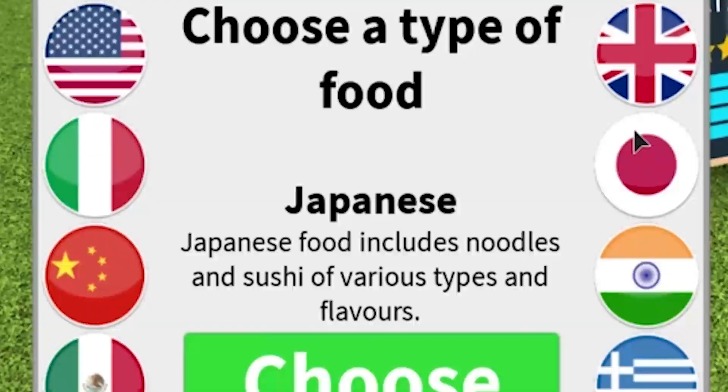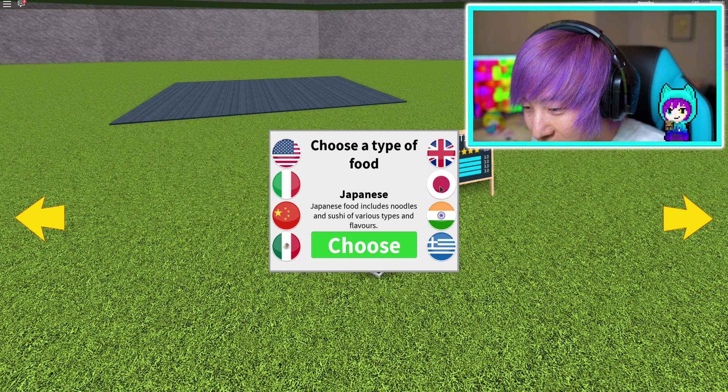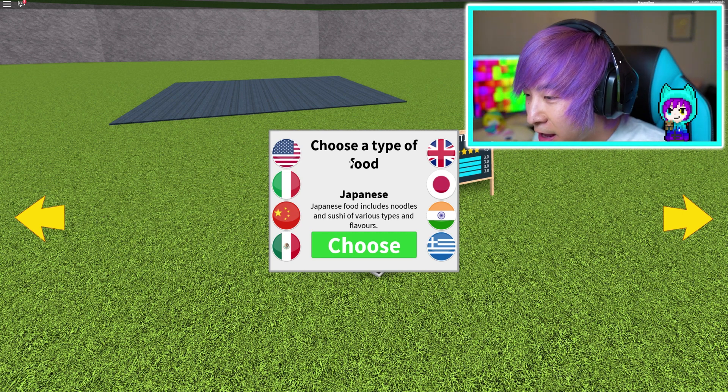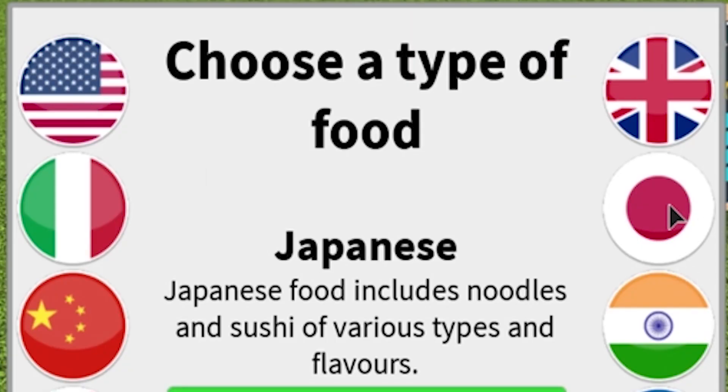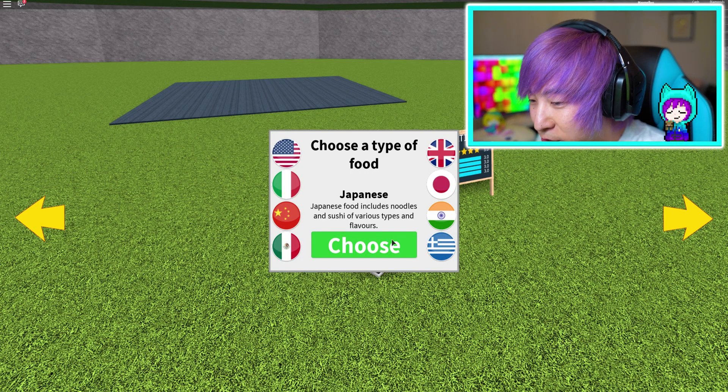We are gonna be picking a type of food first, and guys I have always loved that sweet sweet Japanese food. Give me some of that sushi! I'm going to pick Japanese cuisine because I love Japanese food, and I get the feeling that most people are gonna be picking American cuisine, so I want something a little bit different. Let's go with Japanese.